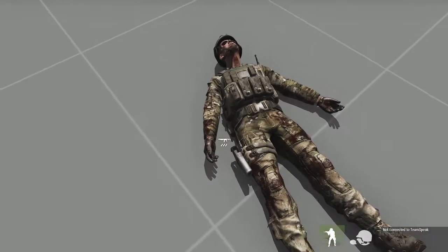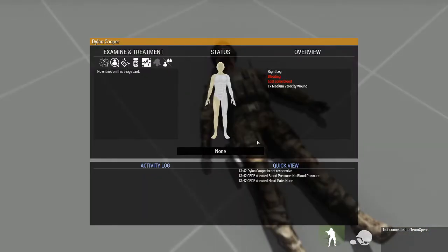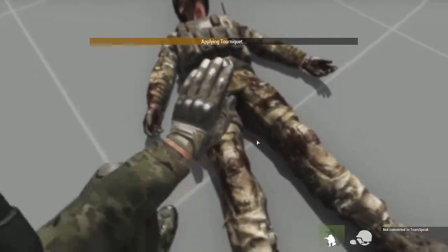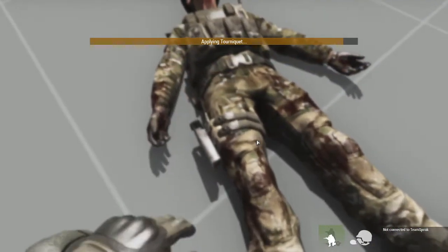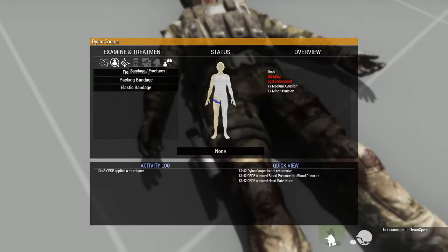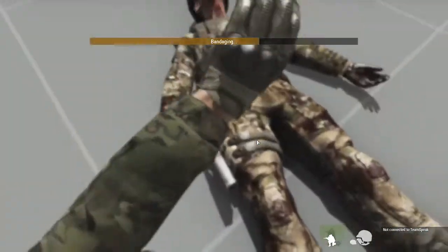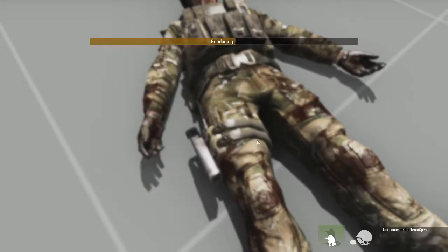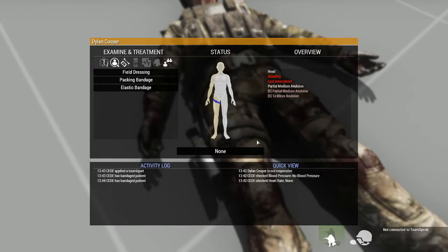Close. Medical menu. Tourniquet, right leg. Packing bandage, head. Packing bandage, head. So one partial medium avulsion — there should be another packing bandage. Packing bandage, head. Packing bandage, head.